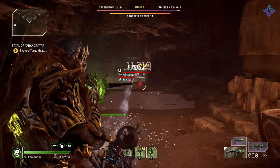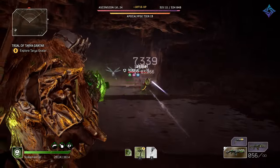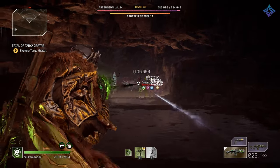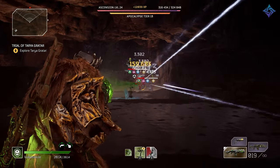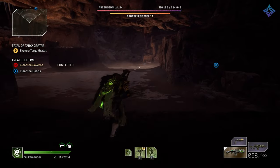My thought is: you complete the trials, you complete this trove, you kill the boss, you go to the next crossroads, another secret trove opens up, you do that one, kill that boss, and then you go to the next crossroads — and so on and so forth — until you beat this new game plus style of Tarja Gritar. I'm not going to drag this video out to be extraordinarily long, but I feel like this is something people need to know about.